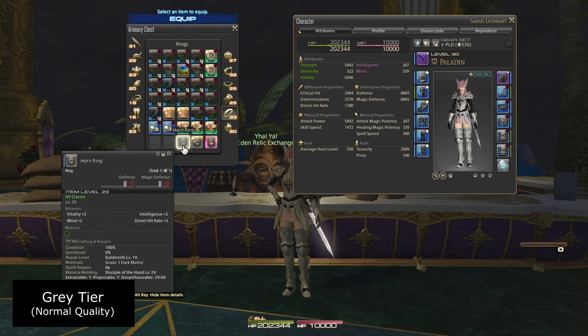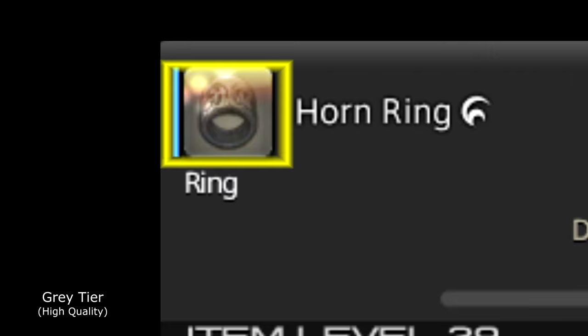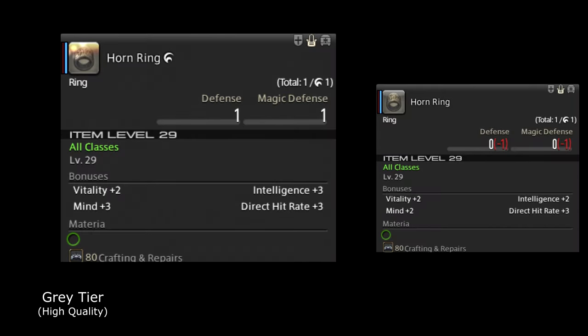Next, I'm going to show you the high-quality version of the gray basic rarity items. As you can see here, this is a high-quality version of the horn ring, and if you look at the background, you'll notice that there are these sparkly dots on it, and also after the name 'horn ring' you have this little symbol that signifies high-quality. High-quality items are basically the same items that normal quality would be, but they have just a little bit better stats. You'll notice that the stats on the high-quality version of the horn ring are definitely higher than the normal quality.